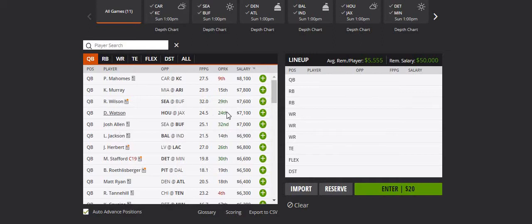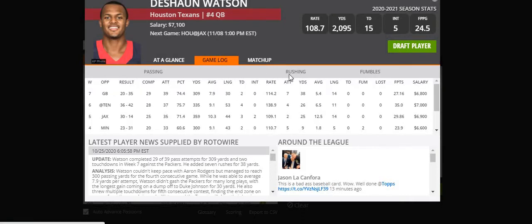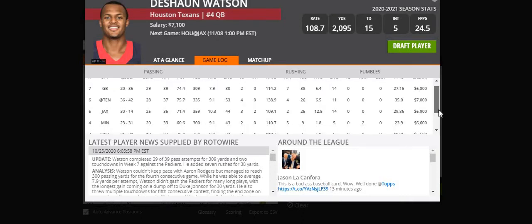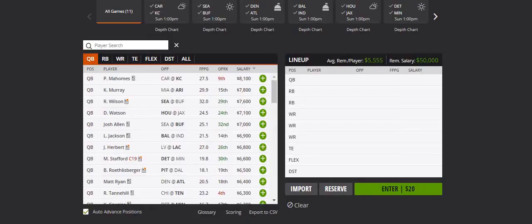My second quarterback is Watson at 7.1k, against Jacksonville. Jacksonville is struggling right now and going to be missing their starting quarterback. Watson has been much better lately — his last four games have been over 23 fantasy points. I'm hoping he can give us anywhere between 27 and 35 fantasy points. He'll probably be popular, but it's well deserved. Watson is my second quarterback.